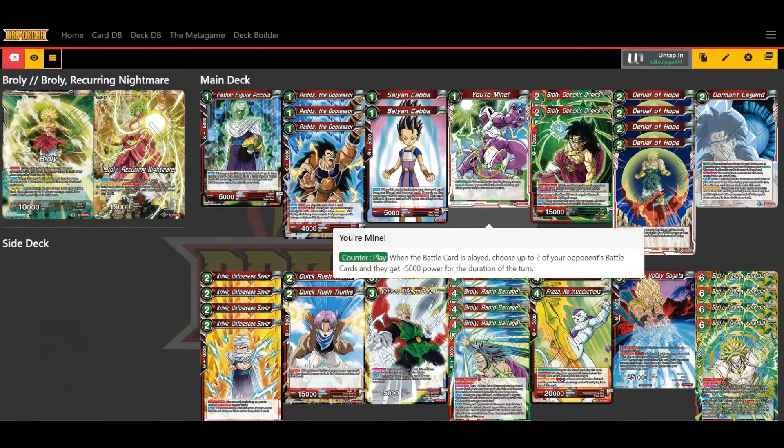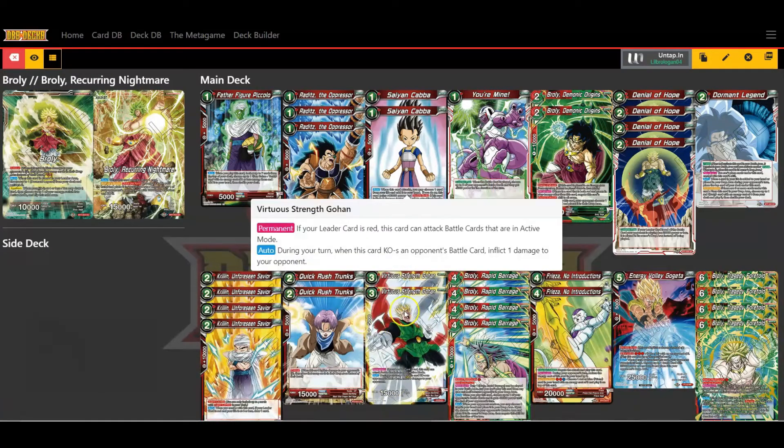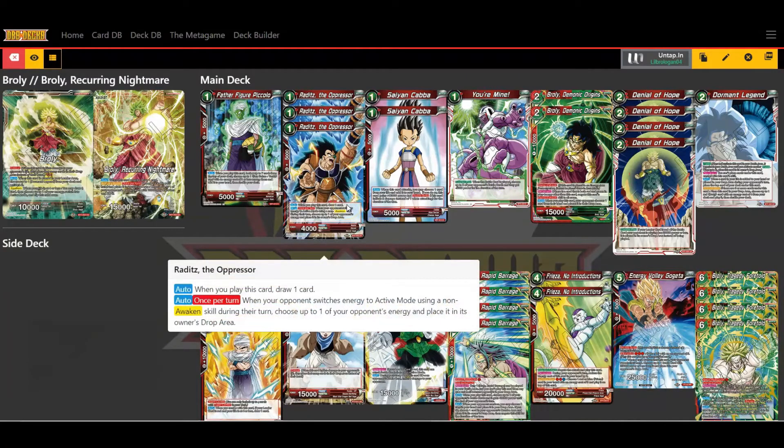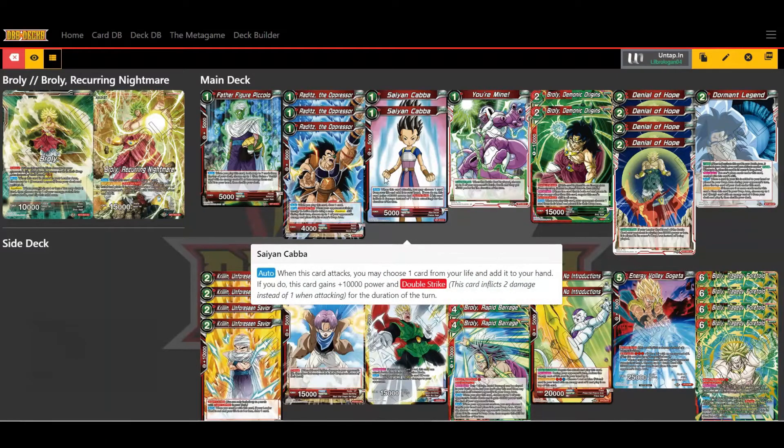Another counter I run is Your Mine — also a counter play. When your opponent plays a battle card, choose two of their battle cards and they lose 5,000 power. You can combo that with Virtuous Strength Gohan and just beat them up, lowering their strength and dealing damage to them.